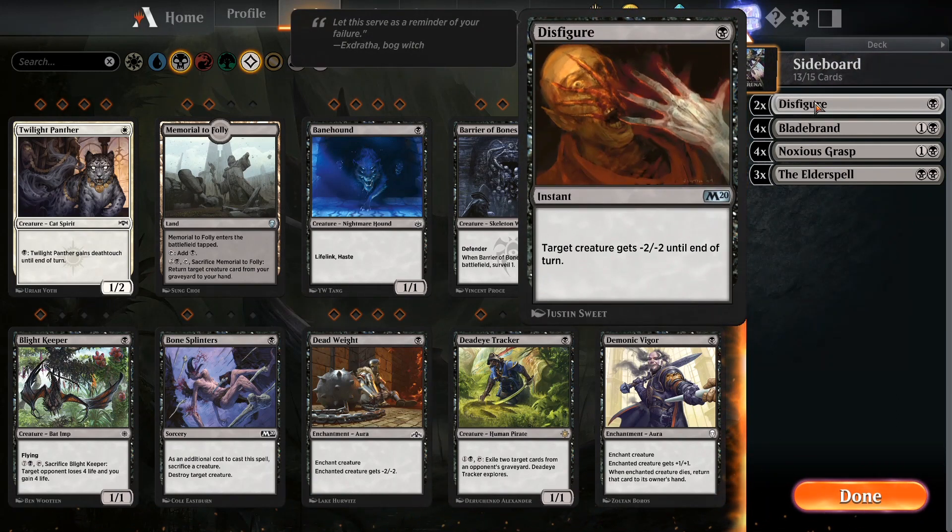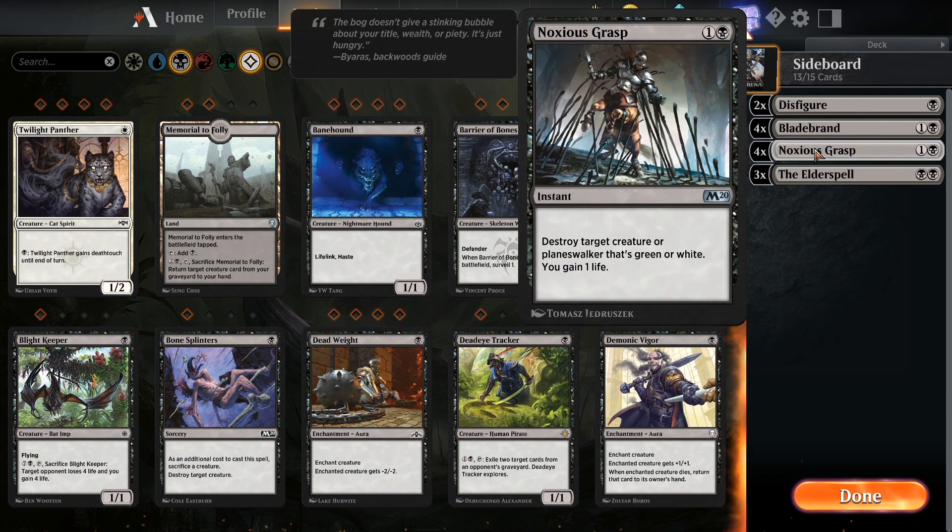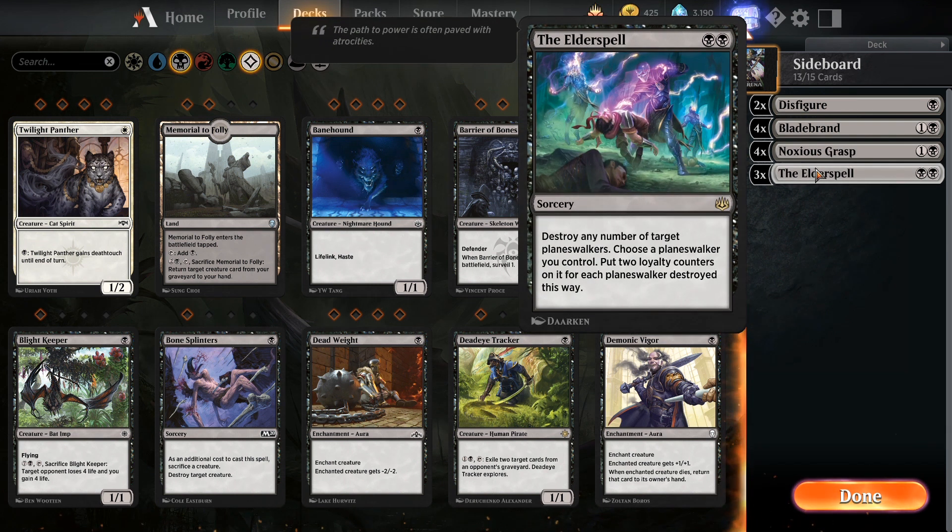Let's look at the sideboard. We've got Disfigure — minus 2/minus 2 to target creature for 1 black mana at instant speed. If you've got a couple in hand, you can do up to 4 damage. Blade Brand gives your creature deathtouch and draws you a card — a little card draw plus taking out a big creature. Noxious Grasp is a 2-mana instant that destroys target Planeswalker or creature if it's green or white — dealing with Teferi, Nissa, or Vraska is no problem, and you gain life to pump up the Aerialist. And lastly, Elder Spell destroys any number of target Planeswalkers for 2 black mana — so here's how you deal with a Chandra or a Narset.